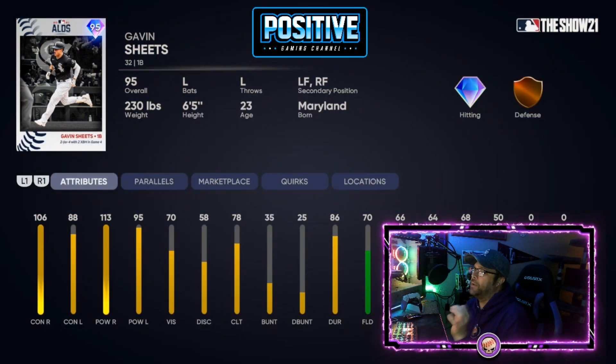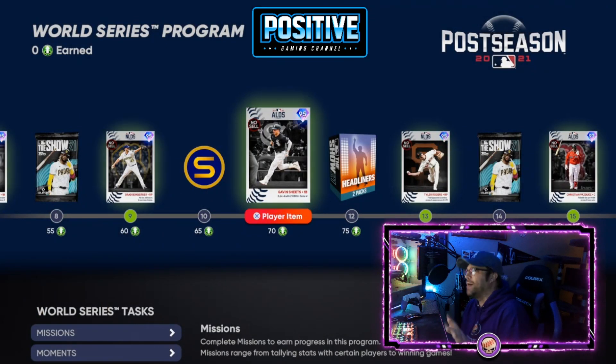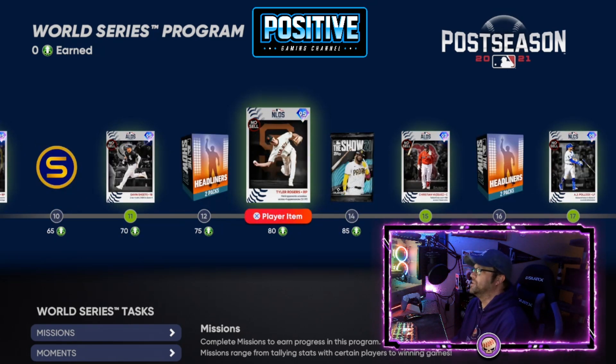Gavin Sheets is a first baseman but he's also got left field and right field on the card. This could be a deadly little card — we'll have to give it a try and see if it's a good swing.